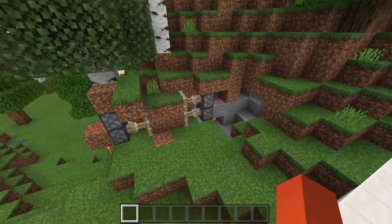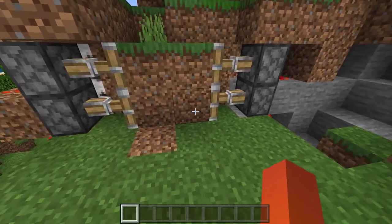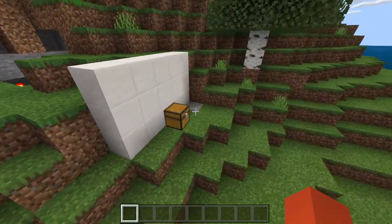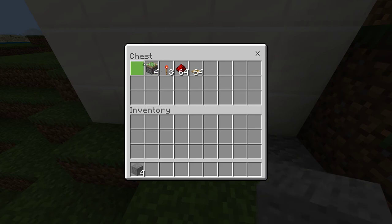Hey guys, today I'm going to be showing you how to make a 2x2 piston door — it's very simple. Let's get started. You're going to need four blocks of your choice, four sticky pistons, three redstone torches, any